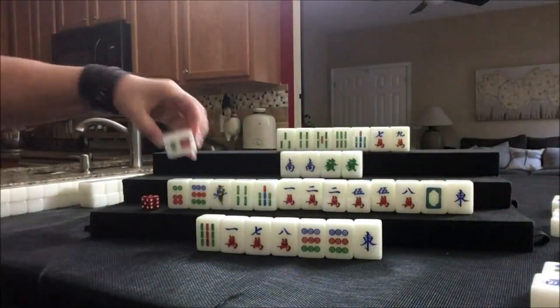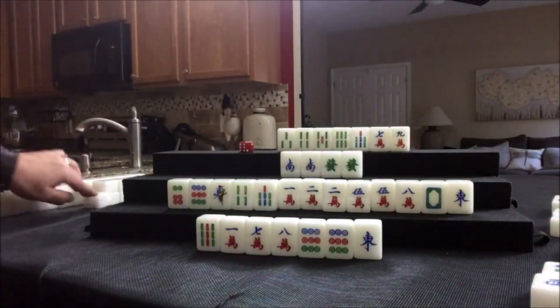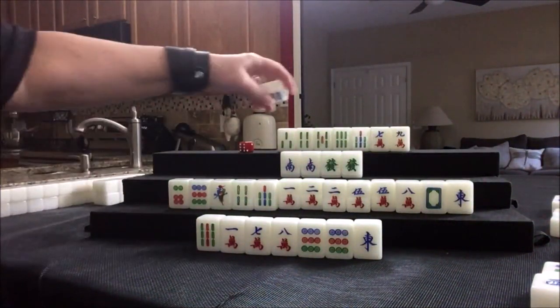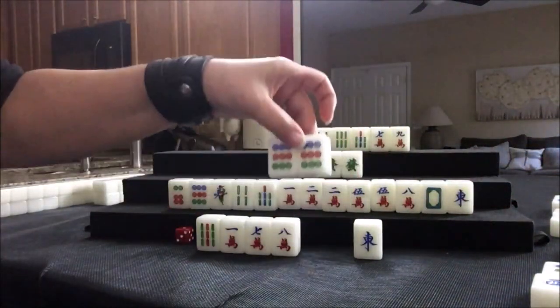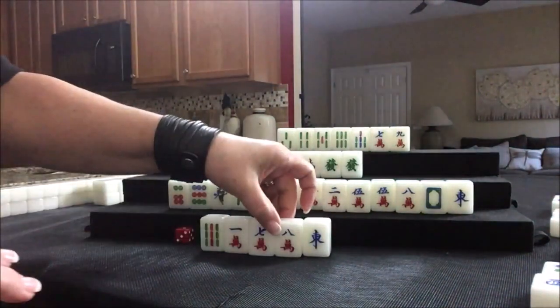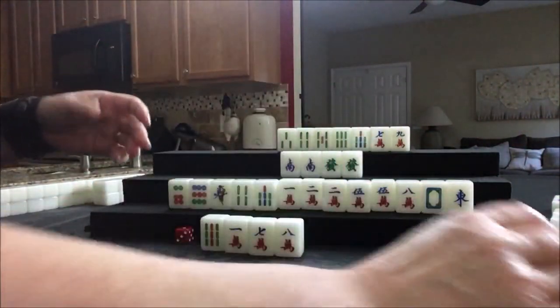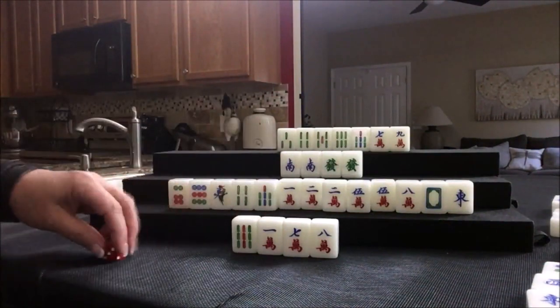Flower. Six dot again. Three dot — that is the second one out; this player needs it. Nine dot. Here we're going to pung. Pung. We need a 7-8-9 and then we need a pair. Let's get rid of east — I think it'd be more likely to pair up here than an east.